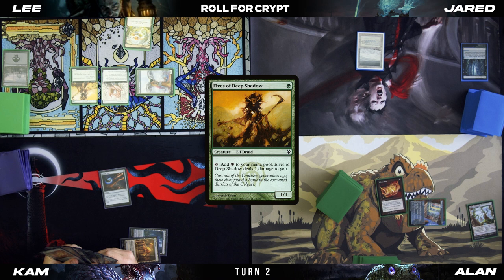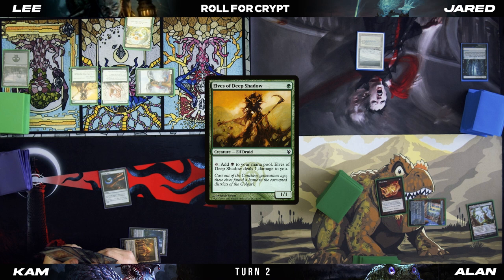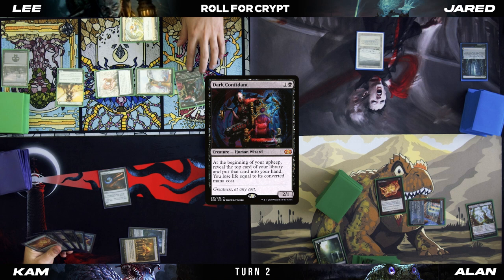I'll play an Elves of Deep Shadow, Mox Diamond, Mana Confluence taking one life, and drop a Dark Confidant. Pass turn. At your end step, I'm going to cast an Enlightened Tutor. I'm going to take my turn — draw the Mana Crypt. Untap. I'll play an Island and play the Mana Crypt.